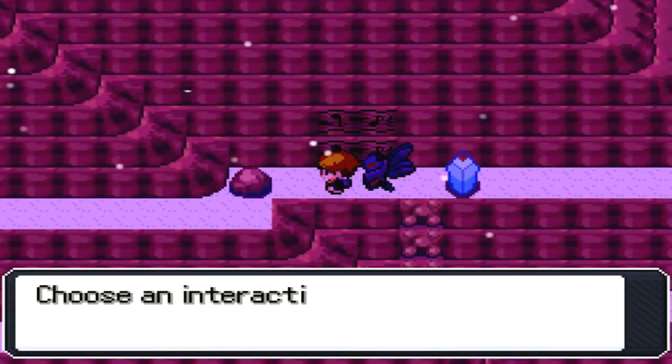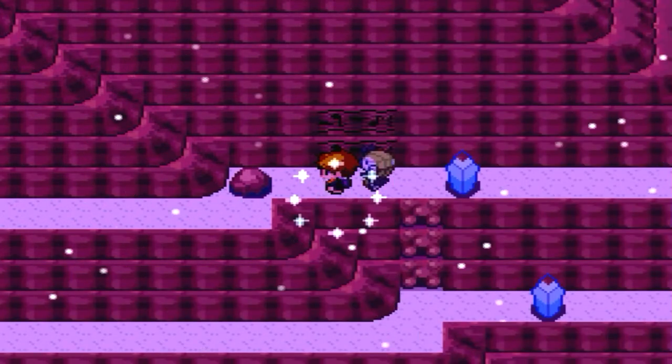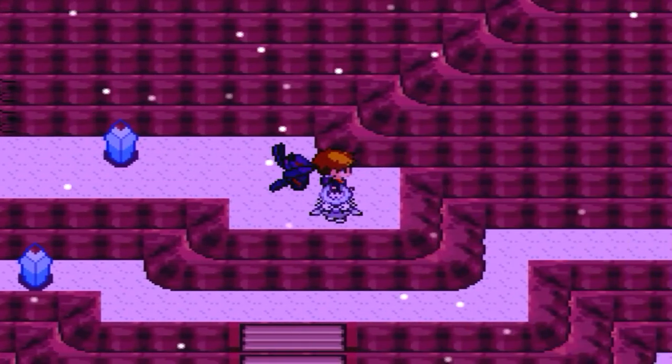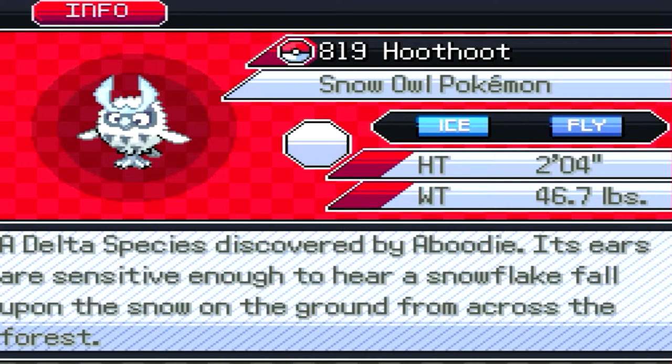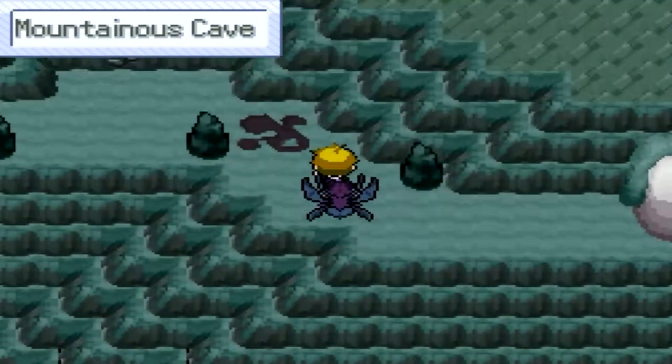We're back on Holland Mountain. Let's see what's hidden in this door here. Relic Song — boop. And the answer is... Delta Hoot Hoot, the Snow Owl Pokemon. Its ears are sensitive enough to hear a snowflake fall upon the snow on the ground from across the forest. I go back into that cave we used Rock Climb to access a few episodes ago, back in Holland Mountain.